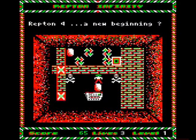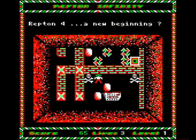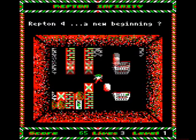Then finally, there are the photocopiers, which can be used one time only to make an exact copy of something. You have to work out which elements you need more of to complete the level, and then make a copy of them.